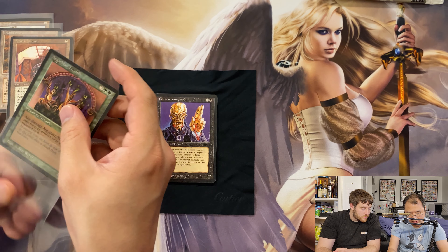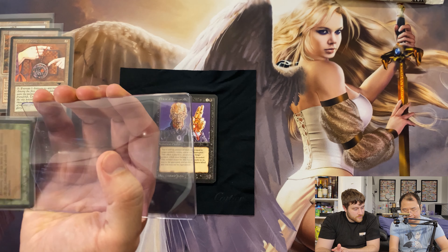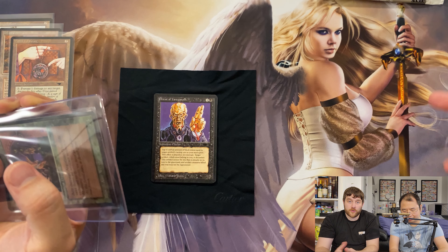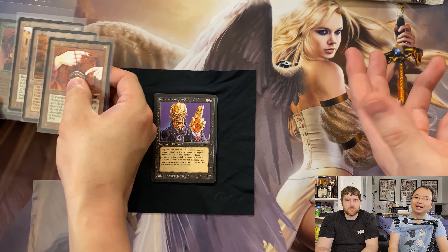Got my lucky microfiber. Last episode we had the raw microfiber. I opened up my first beta starter deck on this, and it was an Emerald, which is the second most valuable card in beta for grading, because of the rarity and because of the issues.